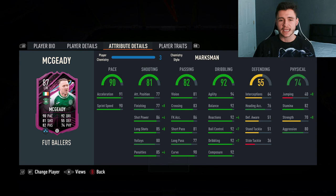82 passing is another pretty decent stat. He does have 81 vision, 81 short pass, 77 long pass with 90 curve. 92 dribbling is obviously the card's standout stat, with 94 agility, 92 balance, 92 reactions, and also 92 composure. 55 defending isn't the greatest, but you probably won't be put into many situations where you're defending with the McGeady card.